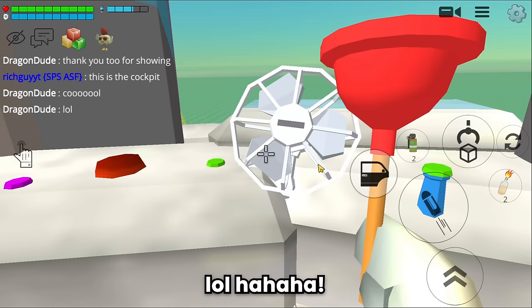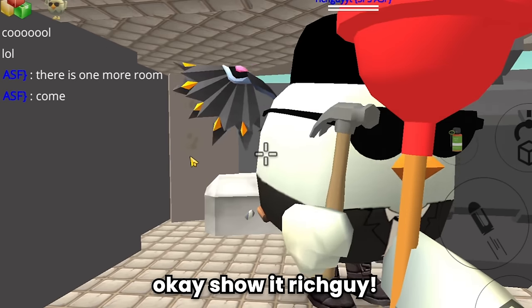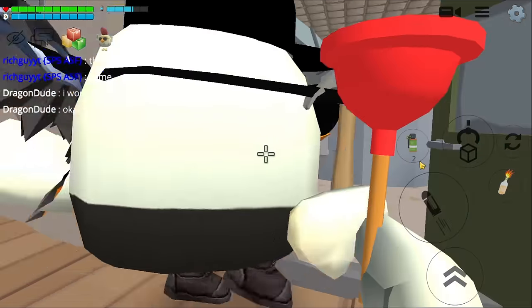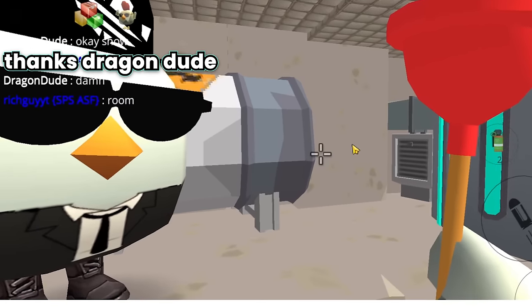Roll, roll haha. What is that? Wait, there's one more room. Let me show you. Okay, show it rich guy. And we are back in the weapons room. Here Dragon Dude. What the? This is where the ship's engine is. Damn. You guys did some detailing too. Nice work. Thanks Dragon Dude.